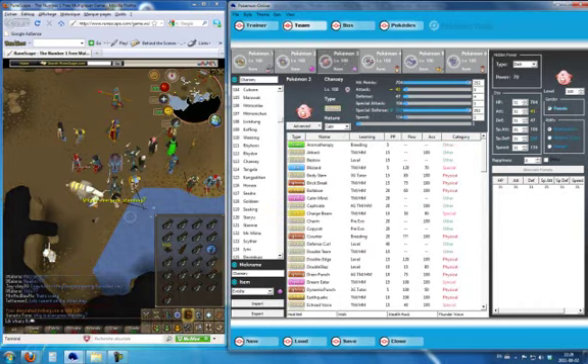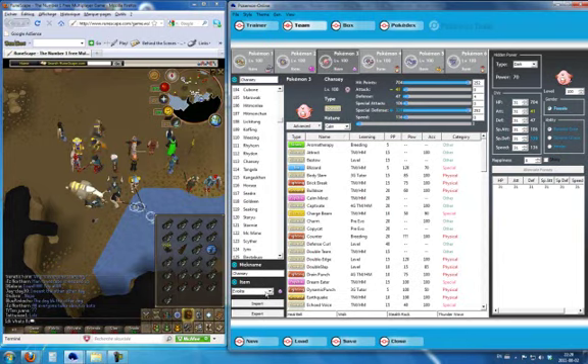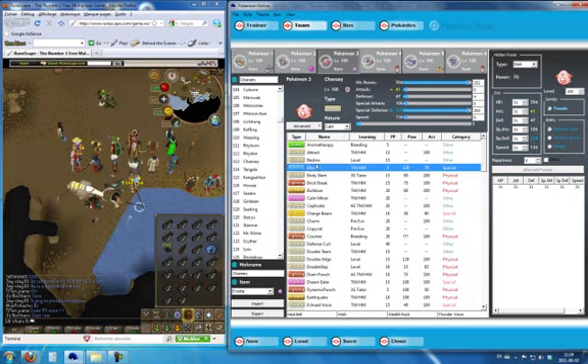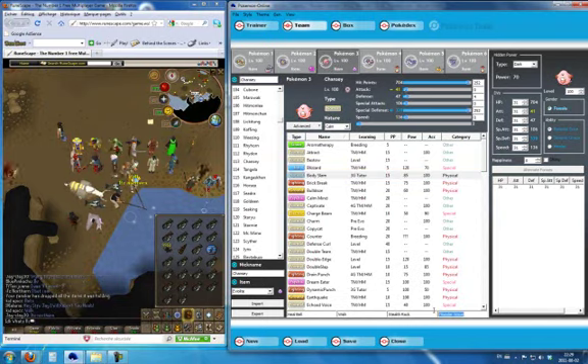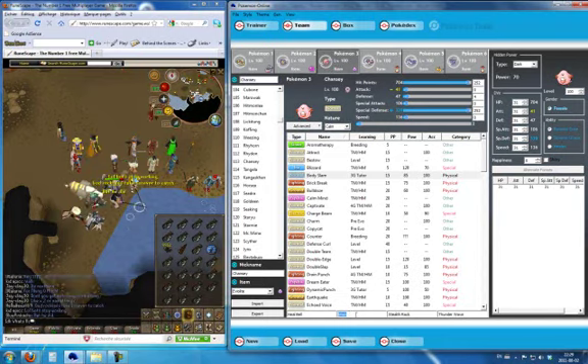This is my special defense and defense Uber unit — Chansey. She has max special defense EVs and the rest in defense. She has the Eviolite, which is kind of banned — considered too powerful — because it boosts her defenses. So I can really tank everything with that Pokemon. As soon as I know the opponent will use a special attack move, I switch in Chansey so I can survive, then use Thunder Wave to annoy the opponent. Or I put up Stealth Rock if I haven't already. She also has Wish to support the team and restore health, and Heal Bell to cure all status conditions on the team — very, very useful.